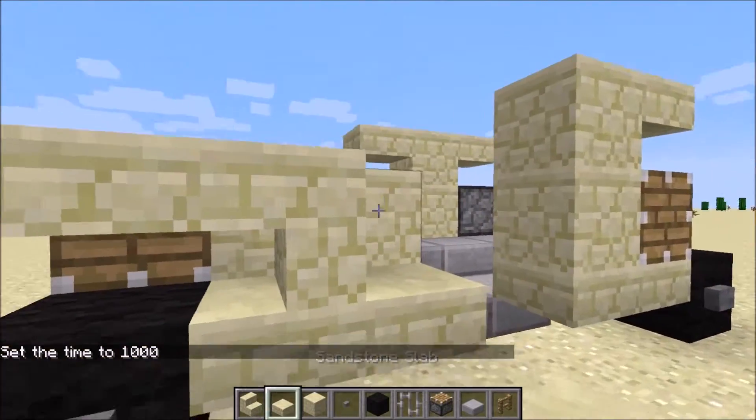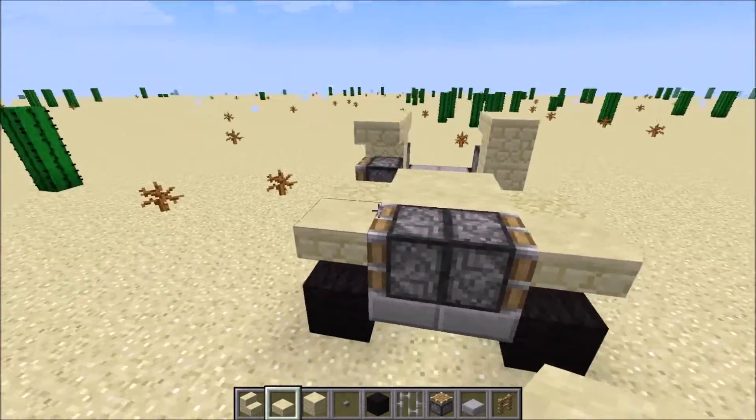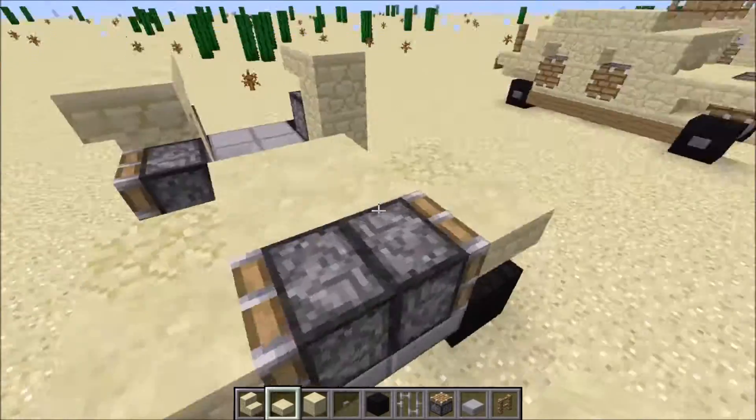One upside-down stair here and one downwards. And one slab here and one slab here.